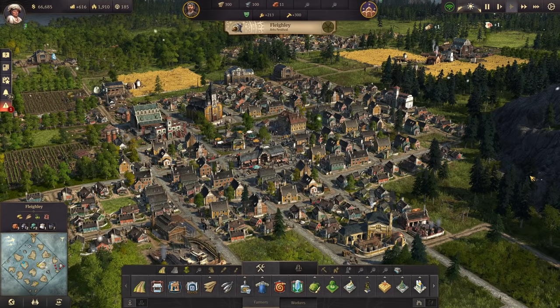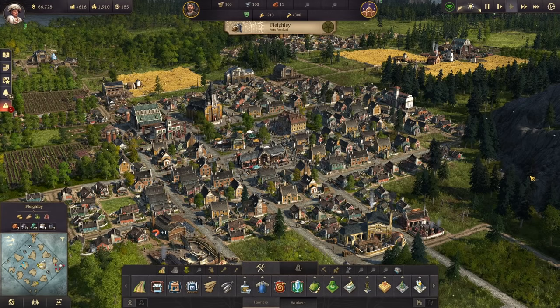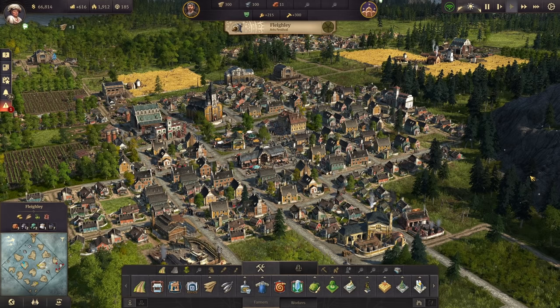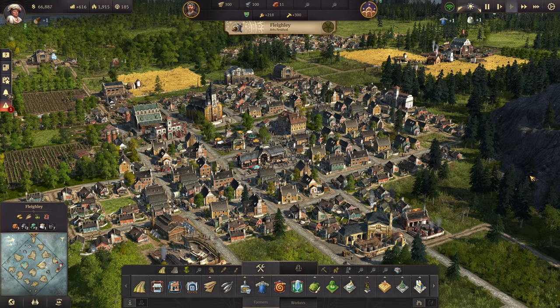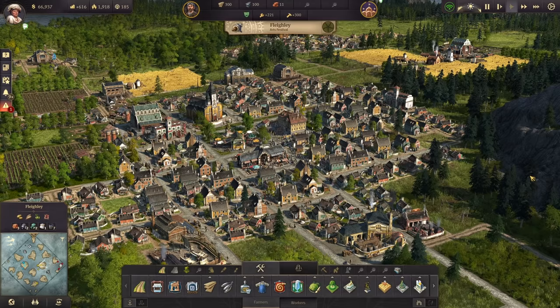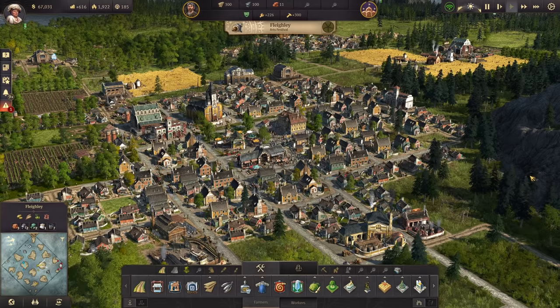What's going on, everyone? Welcome back into some more Anno 1800 with a continuation of our ultimate guide. I keep trying to say the beginner's guide, but it is the continuation of our ultimate guide to Anno 1800. Today's episode is going to be all about getting into the artisan phase of the game, things you need to know to get through the artisan tier, and some more advanced concepts when it comes to income, maintenance, working conditions, and more.